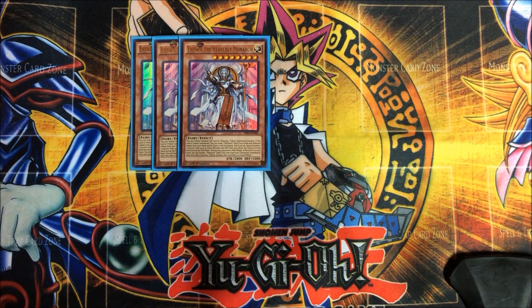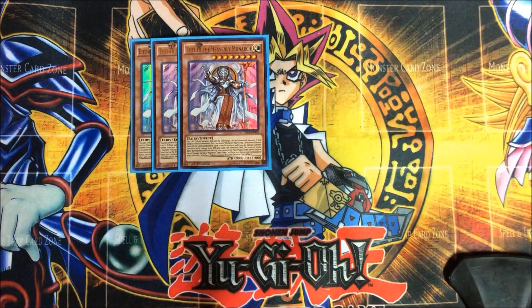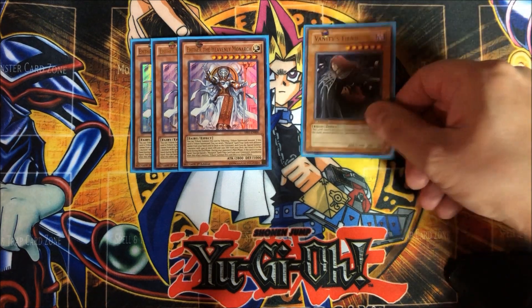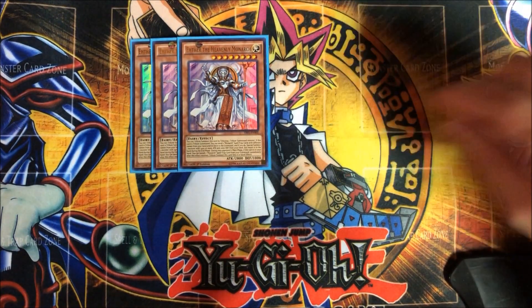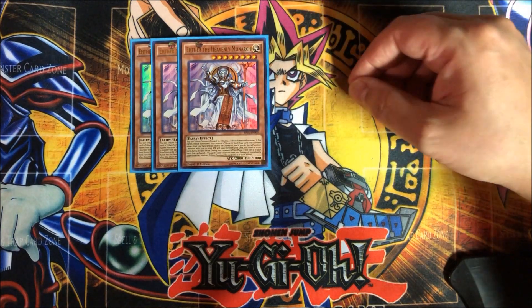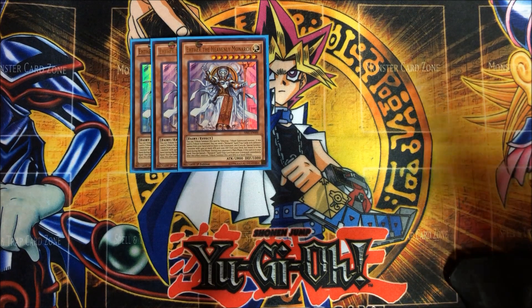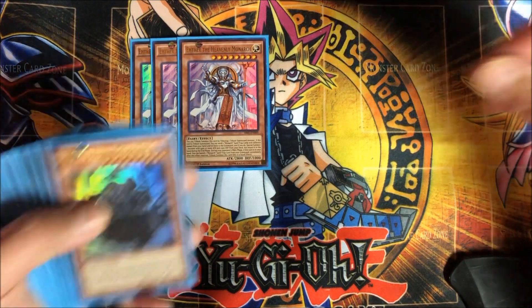Then we get into the kind of double-tribute monsters — and I say kind of, because you're never actually going to use two tributes for them. That's Aether the Heavenly Monarch, which is 2,800 attack and 1,000 defense. A lot of the spells and stuff affect that type of attack and defense. Essentially, you can tribute summon this card by tributing one already-tribute-summoned monster, so you don't need two separate monsters. If this card is tribute summoned, you send two Monarch Spell or Trap cards with different names from your hand or deck to the graveyard, and if you do, you special summon one monster with 2,400 or more attack and 1,000 defense — though you can't take Majesty's Fiend or Vanity's Fiend since they cannot be special summoned.